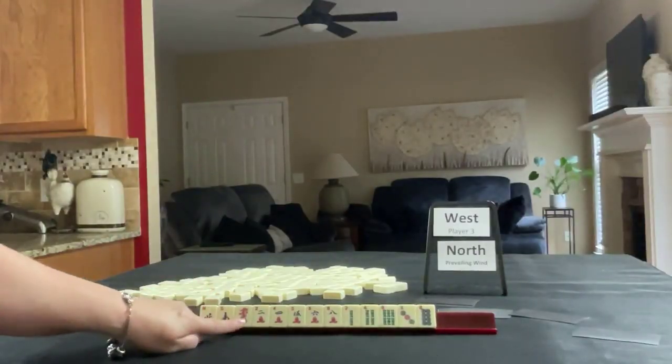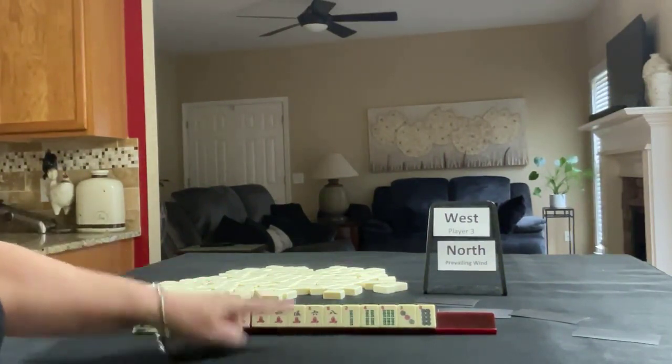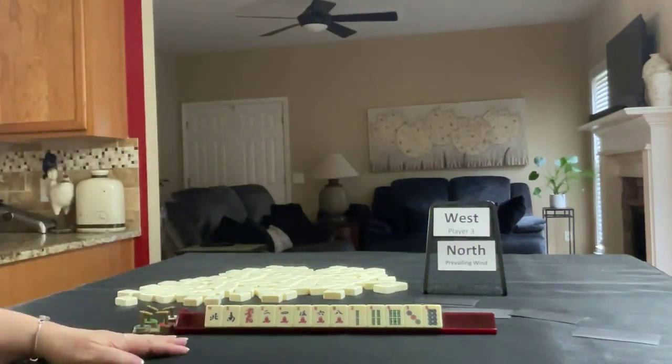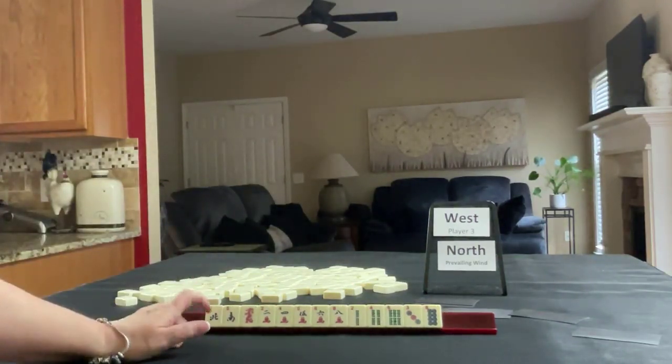We have North, South, Red, 2-5-2-4-5-6-8 in Cracks, 2-4-6 in BAMs, and 3-8 in Dots. If these were your tiles, what would you focus on, and what would be your first pass?